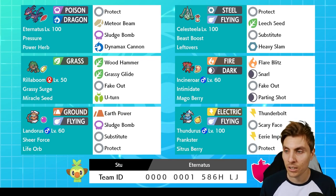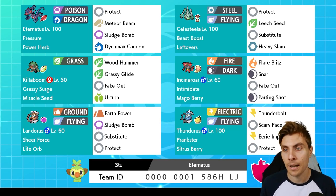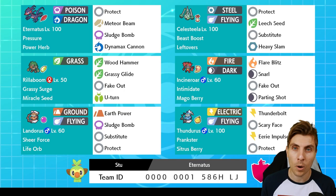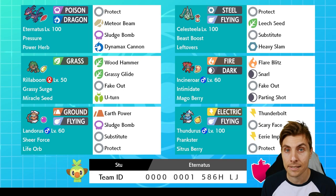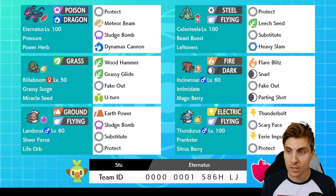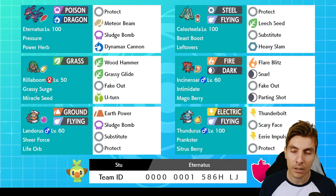We've also got double Genies. There's Landorus Incarnate, which we've all seen performing well in Series 10, paired with Thundurus Incarnate. Thundurus has the Prankster ability and a lot of support options with Scary Face, Eerie Impulse, and speed control - a really nice way to dismantle and disrupt on the field, especially shutting down special attackers and Zacian if they get set up. That's the team in a nutshell. Stew managed to get to top 50 on the ranked ladder last series, so it's a very solid team.